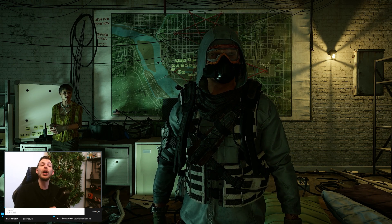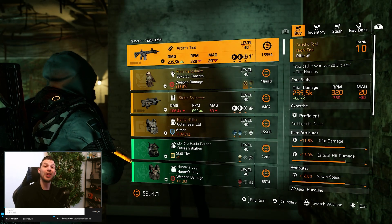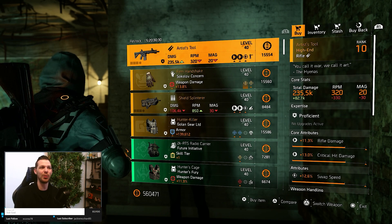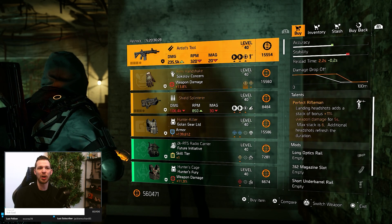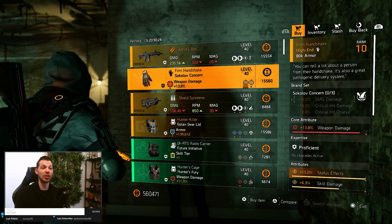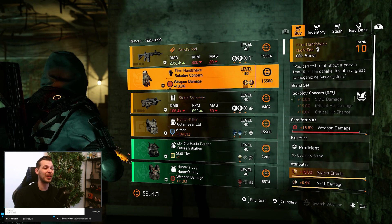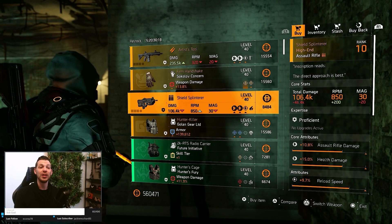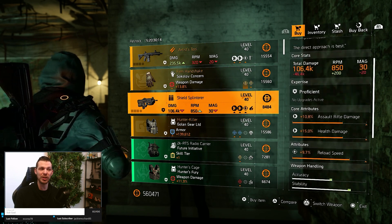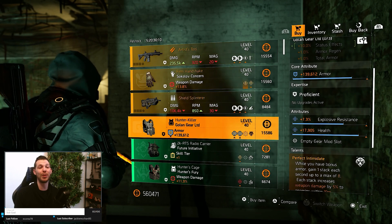Starting with Cassie Mendoza - the Artist Tool named item is not really worth it in my opinion. It comes with Perfect Rifleman and Firm Handshake. The named Sokolov Gloves with 15% status effect are not really attractive. Shield Splinterer is not really good - always comes with Perfect Optimus. Hunter Killer is not really worth it either, with two blues: explosive resistance and health.